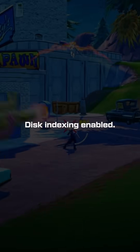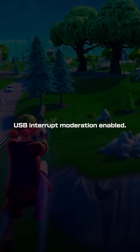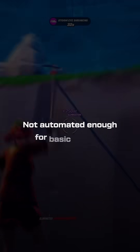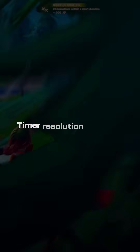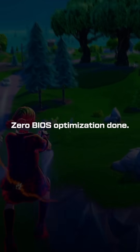Issue 14: NVIDIA telemetry services active. Issue 15: disk indexing enabled. Issue 16: network adapter power saving on. Issue 17: USB interrupt moderation enabled. Issue 18: takes a long time to apply the service for how basic it is. Issue 19: not automated enough for basic tweaks. Issue 20: wrong core configuration for high-end processors. Issue 21: timer resolution set when it doesn't do anything. Issue 22: game configuration files left at default. Issue 23: zero BIOS optimizations done.